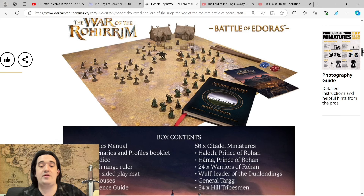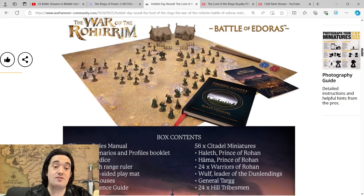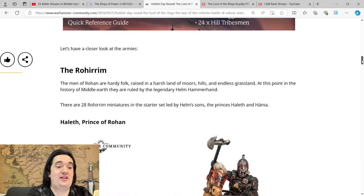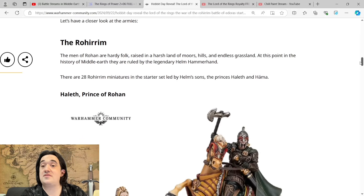The 56 miniatures in the box include Halith, Prince of Rohan; Harma, Prince of Rohan; 24 Warriors of Rohan; Wolf, Leader of the Dunlendings; General Targ; and 24 Hill Tribesmen. They're all new plastic sculpts and, like I said, this could be massive for the game. This is the start of something massive.